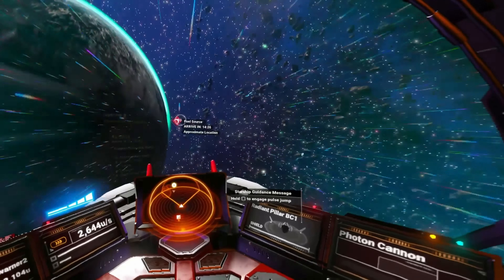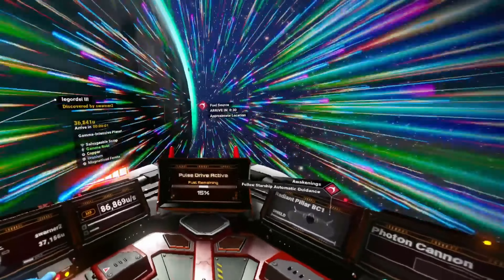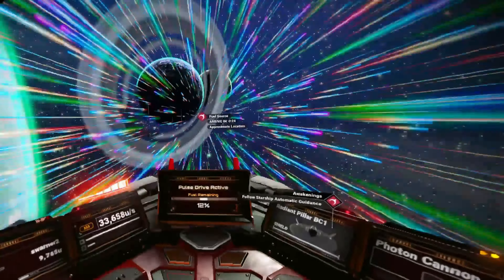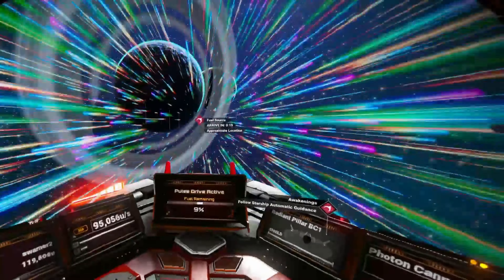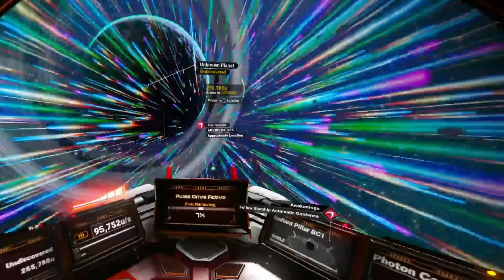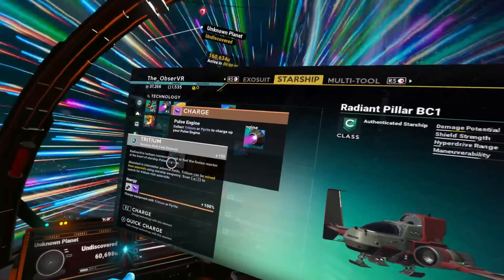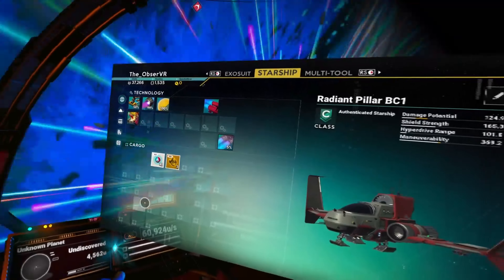Okay, so we're going to come over here for a fuel source. We're running out of pulse drive, so I'll pull my inventory — my pulse engine. We can use tritium here, so I'll go ahead and just use that. Technology recharging.